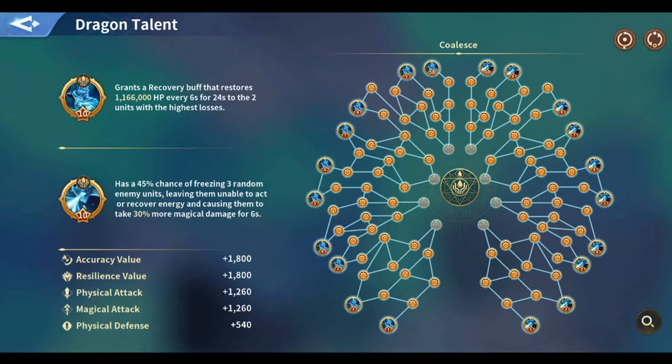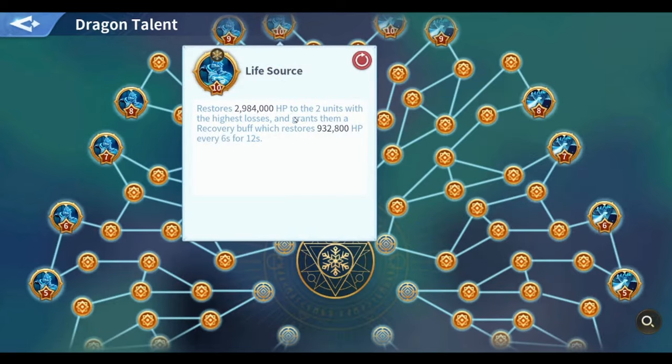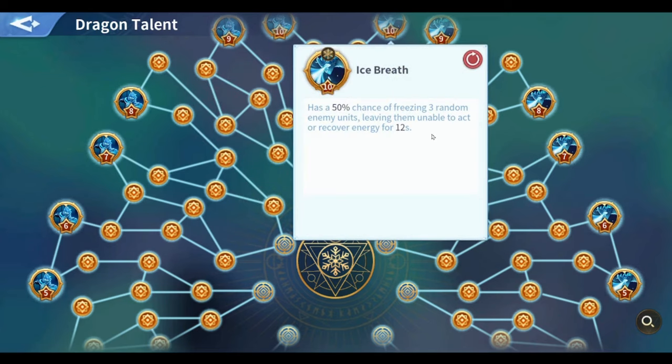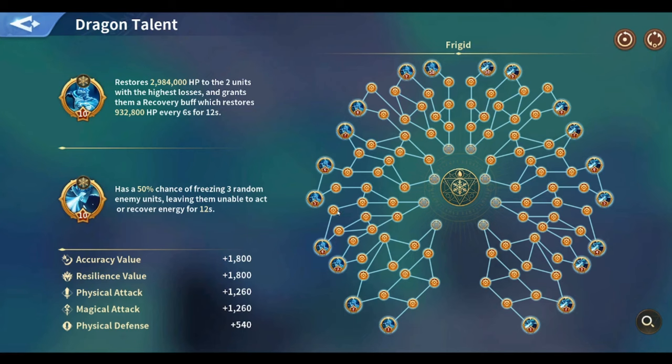I would really recommend the first page — it's the best talent page for the Water Dragon. It amplifies your healing and applies a lot of healing at the start of the fight. If you manage to disable Genghis Khan early or slow down his ultimate, you get full value from this skill. The freeze chance is 50% for 12 seconds on three random enemy units.